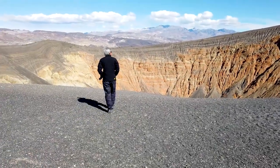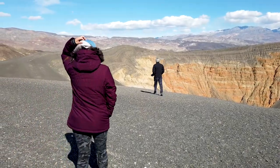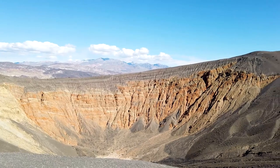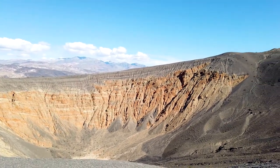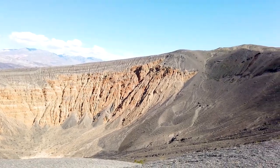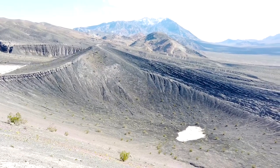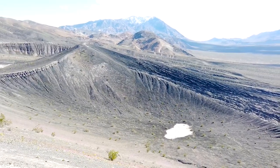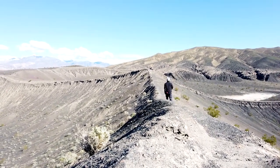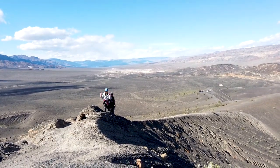Ubehebe Crater was caused by an explosion from below. Rising magma — hot molten rock — turns ground water into steam, and this intense pressure builds and builds until explosion, leaving behind craters, Ubehebe being the largest in the area. The crater is over 500 feet deep and you are able to walk down, just remember you have to walk back up. Instead of that, we opted for nearby trails walking the perimeter of Ubehebe to see smaller craters in the area.